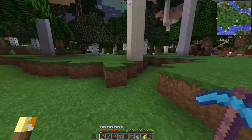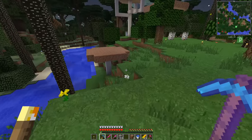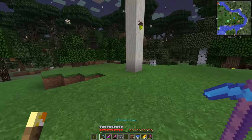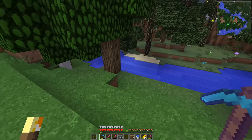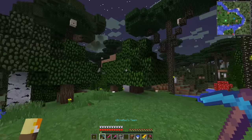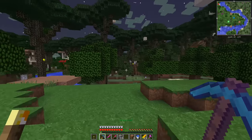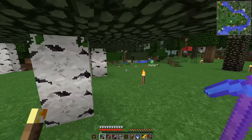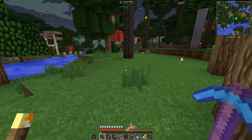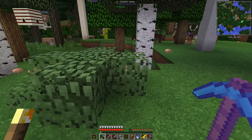Hey guys, welcome back to Hermits Reloaded. Things may look a little bit different — I'm checking out some resource packs. This is Faithful, Vatic's Faithful. I've got the vanilla version and the modded version. Something ain't right though — some leaves look like this and some are not. It's mostly oak leaves, and it's really weird. I don't like it, and I am on fancy graphics.